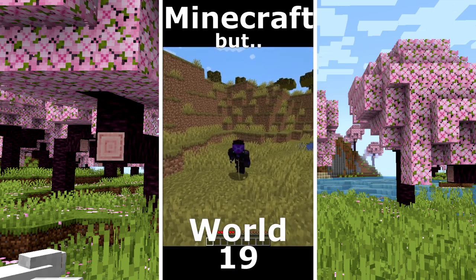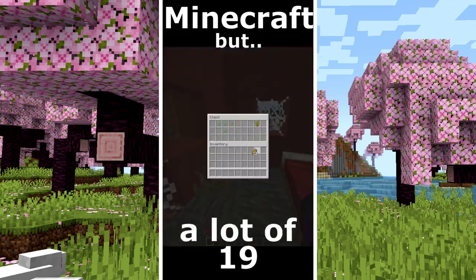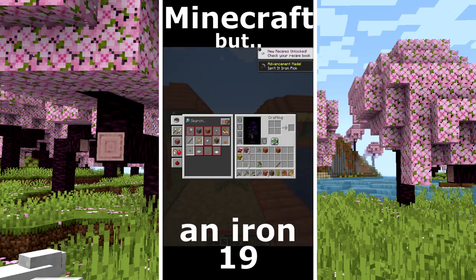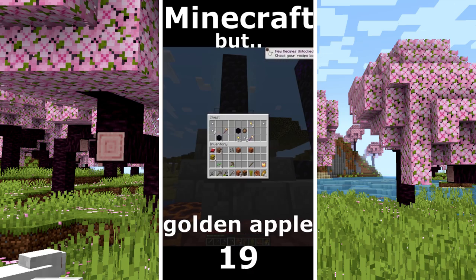Minecraft but only in savannah world. I found an abandoned village. A lot of food. I make some tools and I go to explore. I need some iron. I make an iron pickaxe. An enchanted golden apple. Finally diamonds.